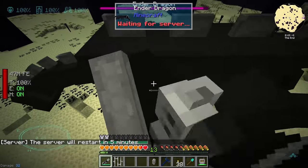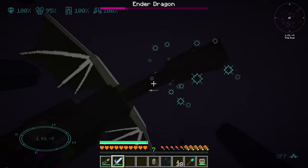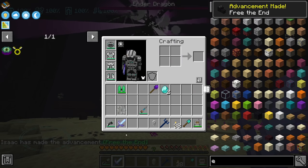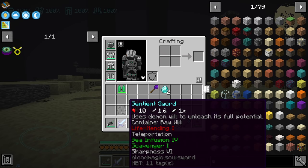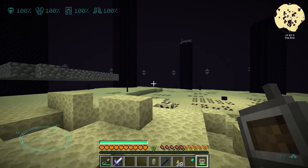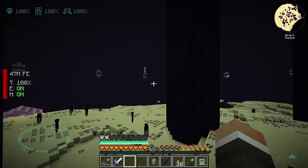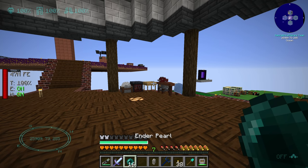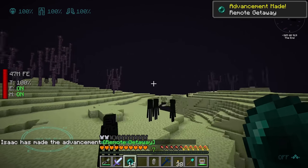Once the end crystals are destroyed we engage the dragon. The mecha tool wasn't dealing the full 32 damage expected, so we switched to the sentient sword which did significantly more damage. The End Dragon is defeated. We don't need the dragon egg, so now we just need to find four elytras. Let's grab some ender pearls, head back through to the nether, throw the ender pearls through end portals, and look for end ships.